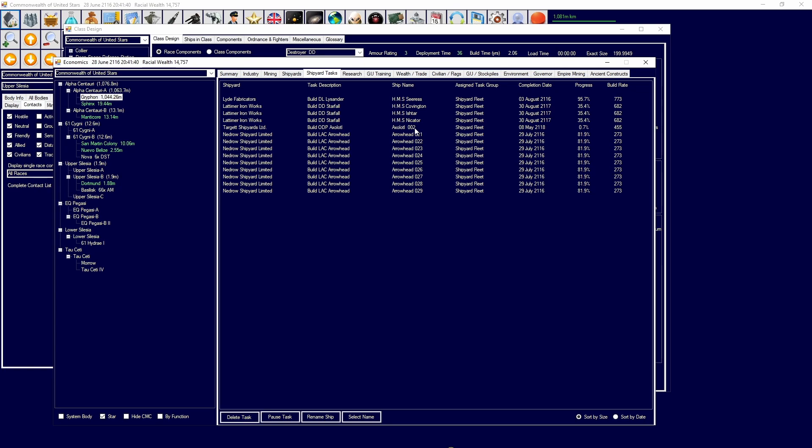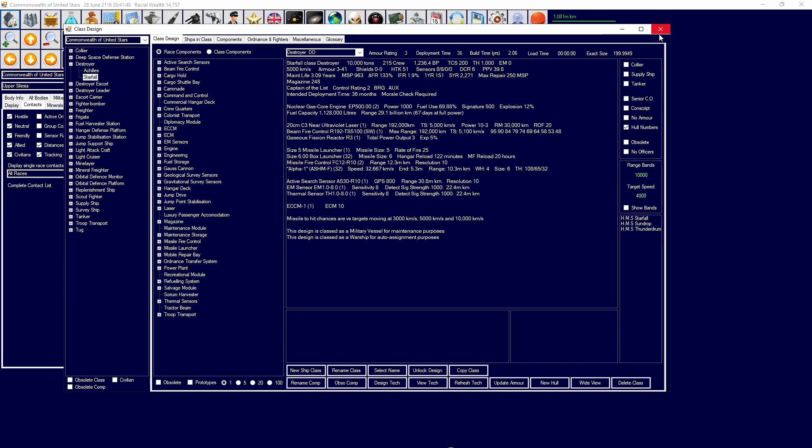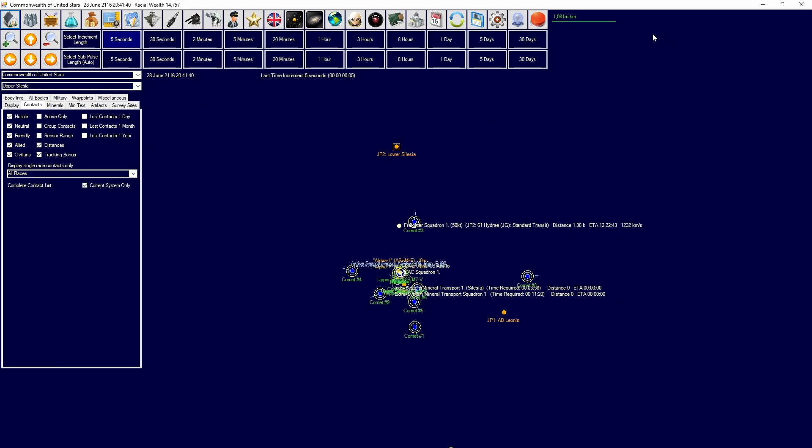In terms of construction, we've got a bunch of Arrowheads completing — those will be distributed to new colonies. We have three Starfalls coming online, and as tonnage increases we should have construction of the first cruisers. I want a ratio of one cruiser to four destroyers, so if we build four cruisers we have 16 destroyers, and for every destroyer we have two frigates that we can distribute accordingly.